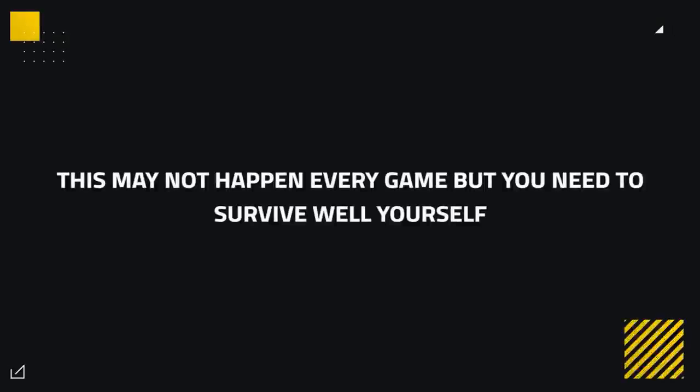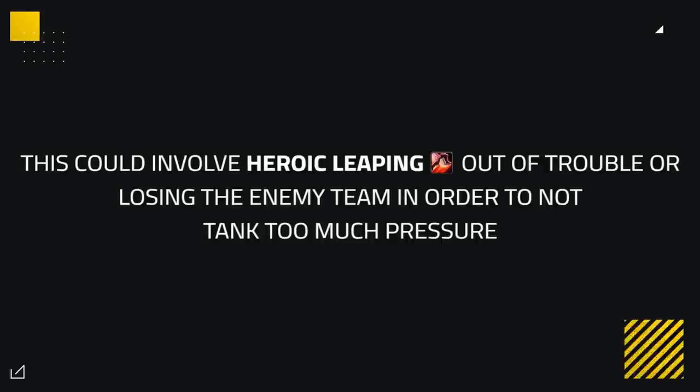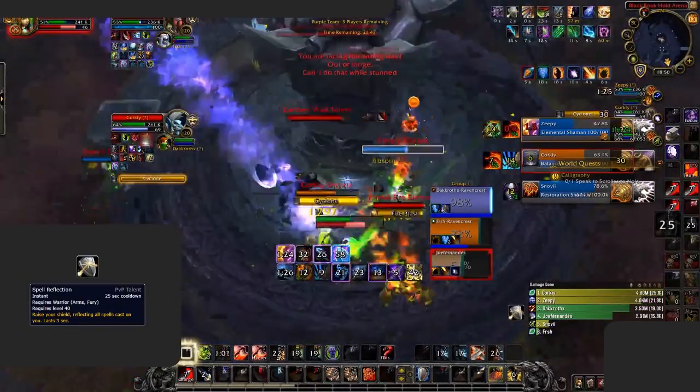The third and final playstyle element — which may not happen every game — is to survive well yourself. Now that Arms Warriors can be kill targets for quite a few compositions, you'll need to use your toolkit to live well. This could involve Heroic Leaping out of trouble and line-of-sighting the enemy team to avoid too much pressure. Another example is using Spell Reflect well against wizard cleaves to take less pressure, or as seen here, reflecting Lone Wolf clones to avoid being vulnerable.